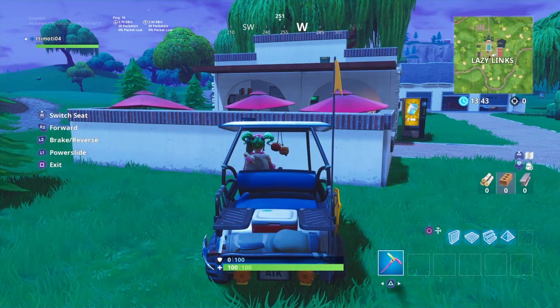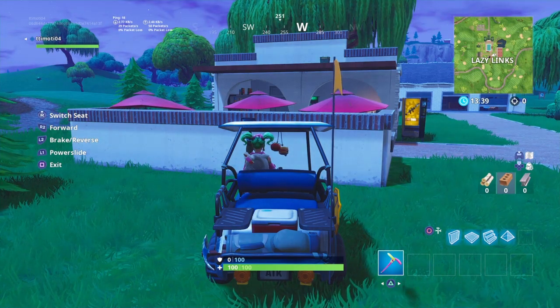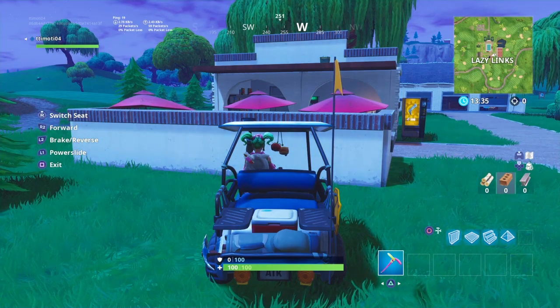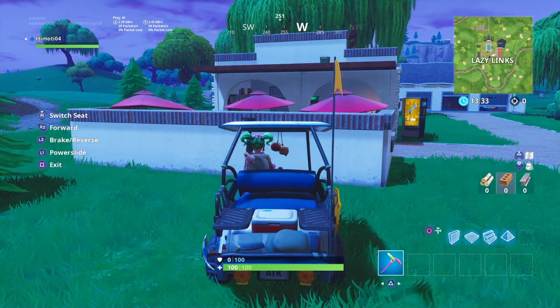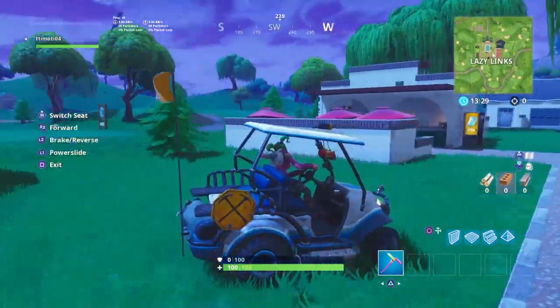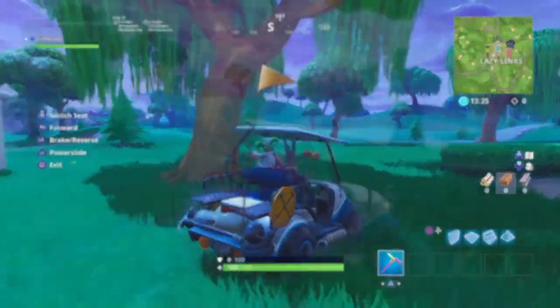Hey, it's NX and I'm back with a new video. Today I'm going to show you the locations for the week 4 challenge, which is to jump through flaming hoops with a shopping cart or an ATK. I'm going to show all 5 locations, or maybe 3 if possible, so let's get started.